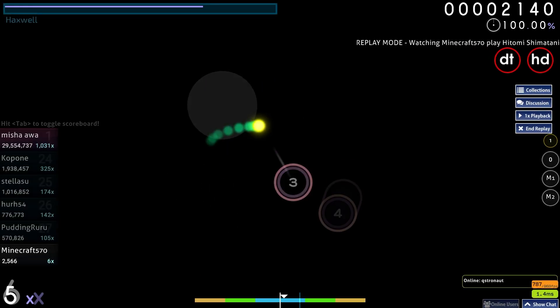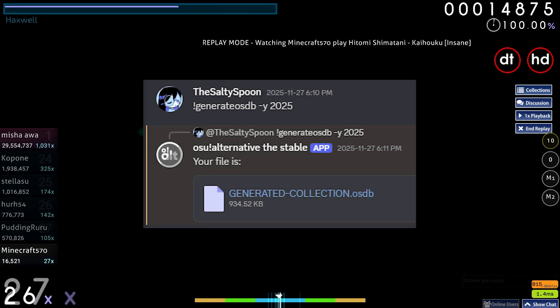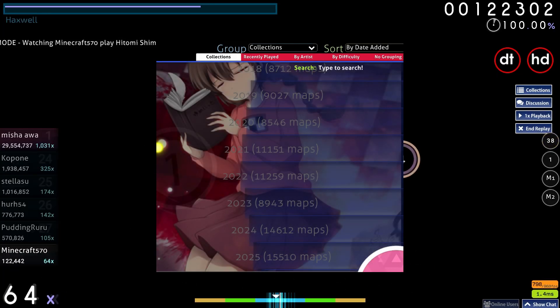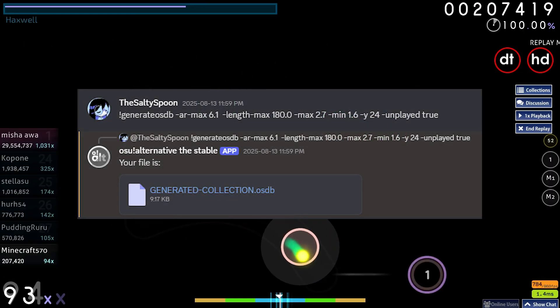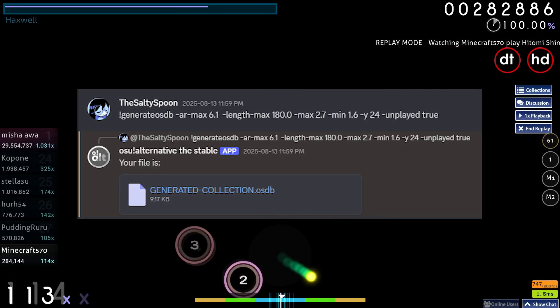Now here are some example commands you could do with the osu alt bot. The most common collections I use are the ones sorted by year. Each year has their own style of maps, so it's nice to have some consistency when playing through without getting jumpscared by some weird 2008 map. You can also filter collections by OD, AR, length, and all that good stuff if you want something more specific. And you can get your unplayed maps by using unplayed true.